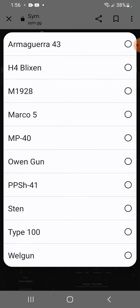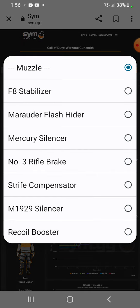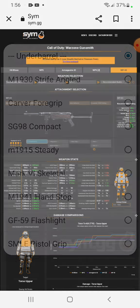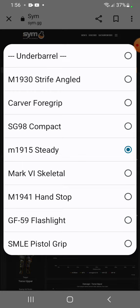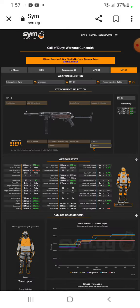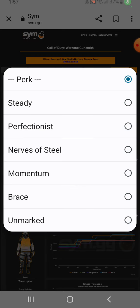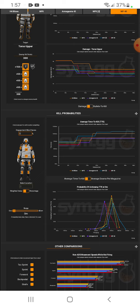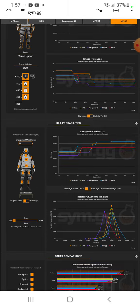Back to Vanguard — we're staying in Vanguard for the rest of the video. Next up we've got the MP40. There's some background noise so I'm sorry about that. For your best MP40 build, recent changes mean the Mark Six Skeletal is the best option over the hand stop — although if you have recoil control issues, the hand stop is the smarter choice. The MP40 actually does pretty good compared to the Blixen — you can see it's pretty solid compared to the other guns.